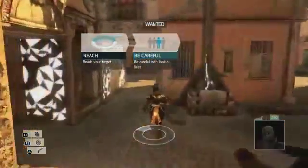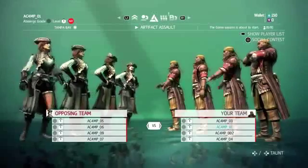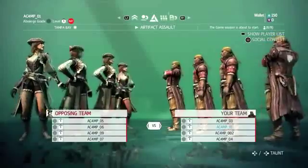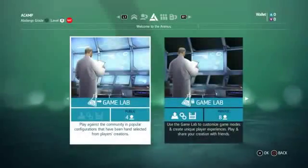Want to work for Abstergo Entertainment, where we take fun as seriously as corporate ethics? Of course you do! Try out Game Lab, a tool we use in the studio to create new modes for multiplayer. You can challenge your friends to try them out, but we'll also regularly highlight the best of the best from the public queue. To get started, enter AC4 multiplayer and select the lab.